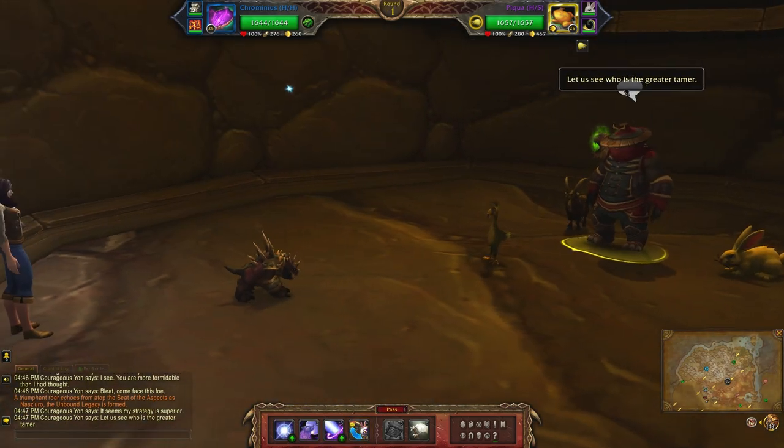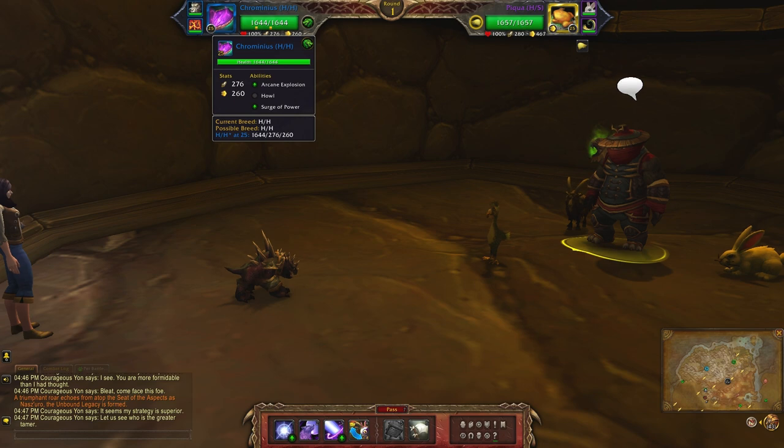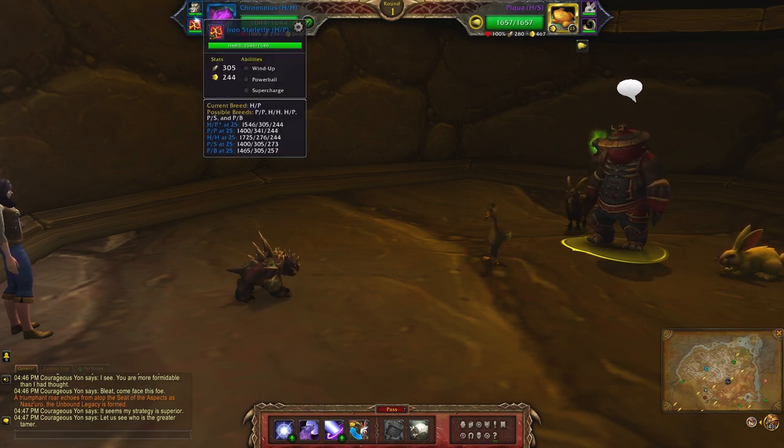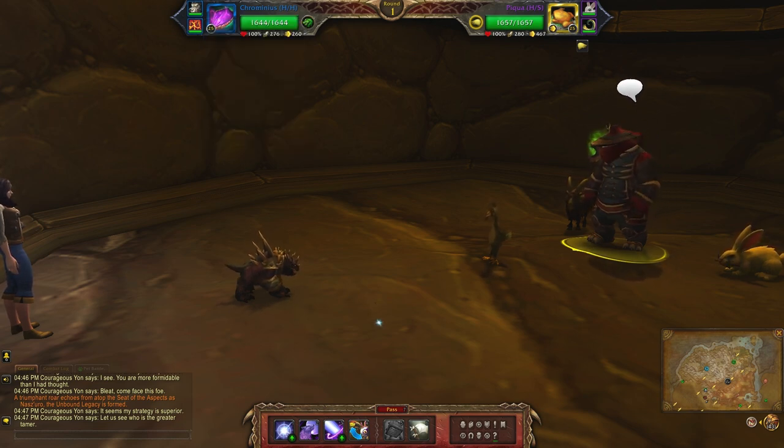For this next team I'll be using Creminius with Arcane Explosion, Howl, and Surge of Power. Next up is the Little Bad Wolf, a power-balance breed with Claw, Dodge, and Pounce. Finally the Iron Starlet, a health-power breed using Wind Up, Powerball, and Supercharge.